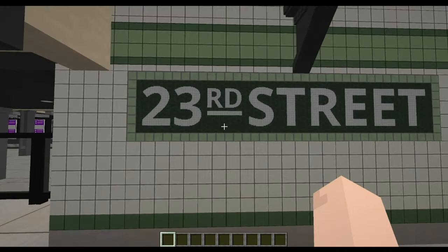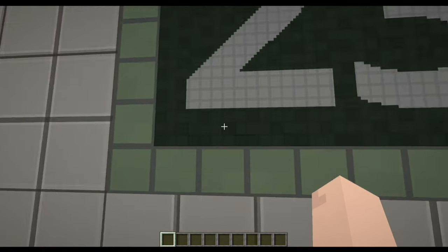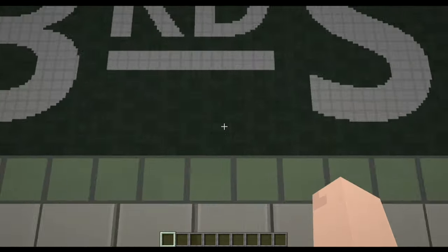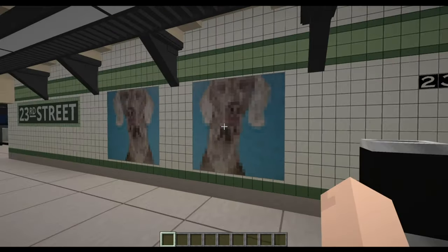There's a new mosaic style in this series. I used to use texture mosaics for IND stations, but that's no longer the case — they now use the little tiles like the other stations, with all these little patterns in them. And of course you have the 23rd Street name tablets.